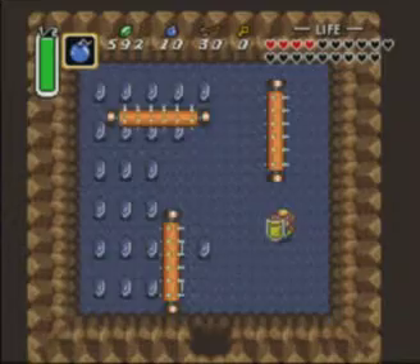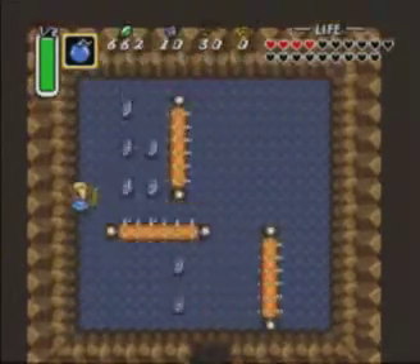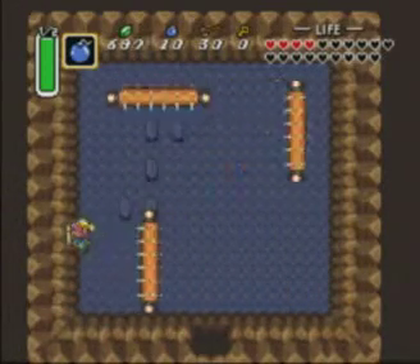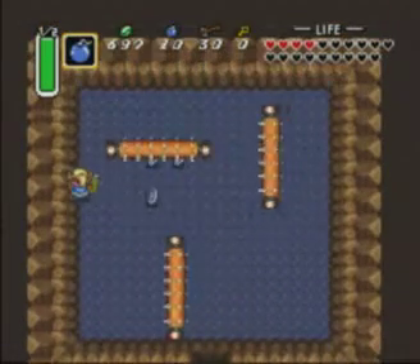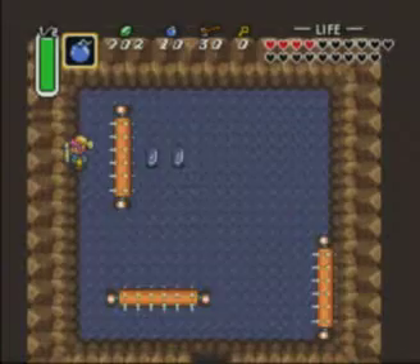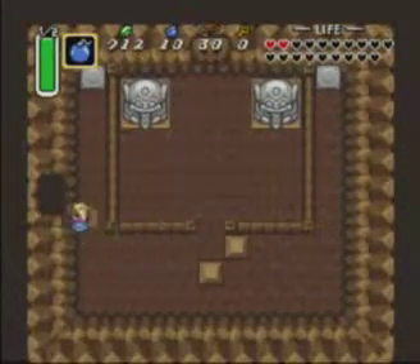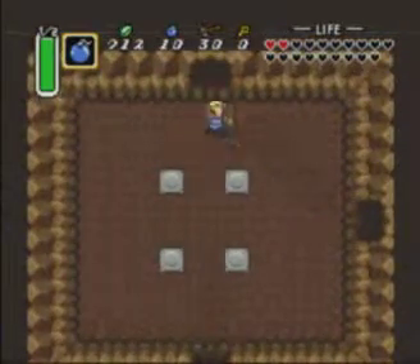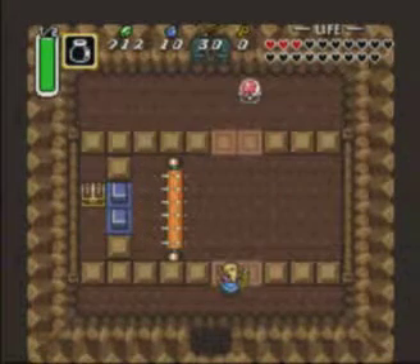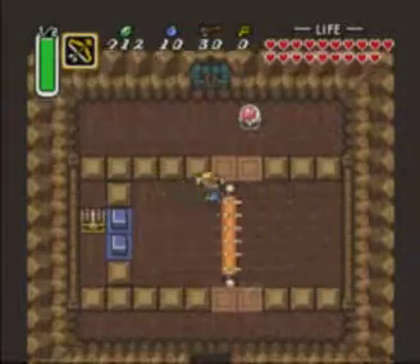I'm gonna try and get as many rupees in here as I can. The good thing is they don't go right up to the wall, so you can easily do this without taking damage if you do it correctly. You should watch out for the pattern of the spiky rollers. Yeah, we've done it — without dying. Well, took a little damage. We got 712 rupees, which is actually really good. I definitely benefited from that. I'm also going to have to use my blue potion because I really don't want to die.